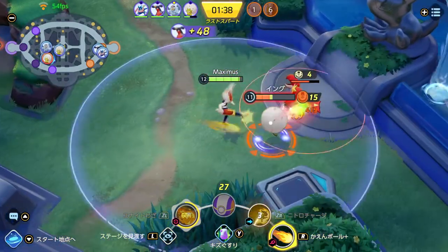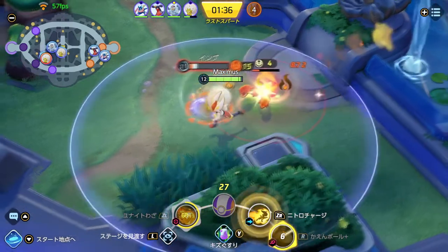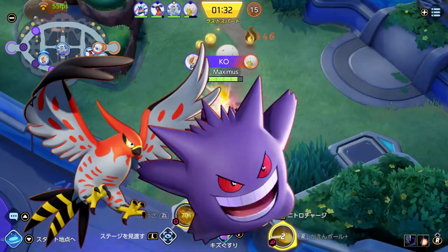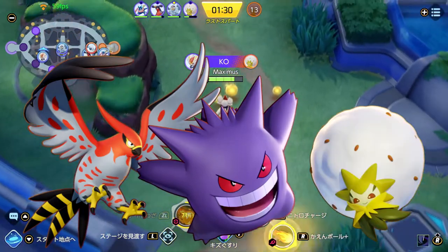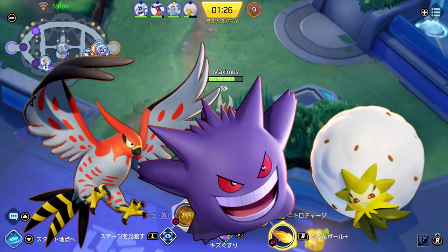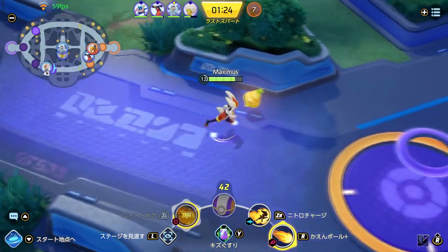Based on move sets, the Pokemon that synergize best with Cinderace are Talonflame, Gengar, and Eldegoss. These are fantastic Pokemon to help carry through your DPS role in Pokemon Unite.